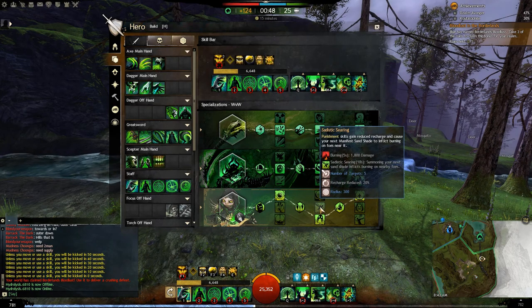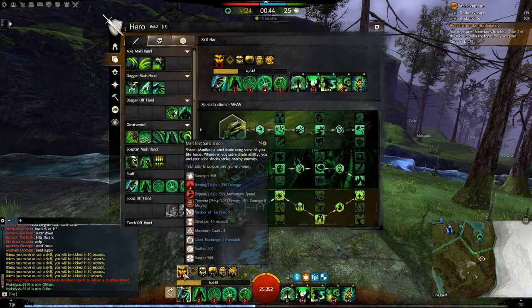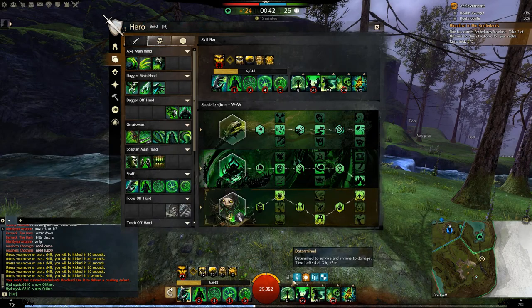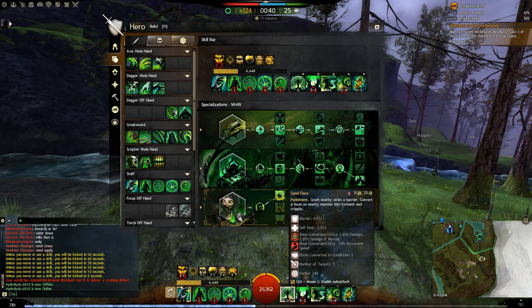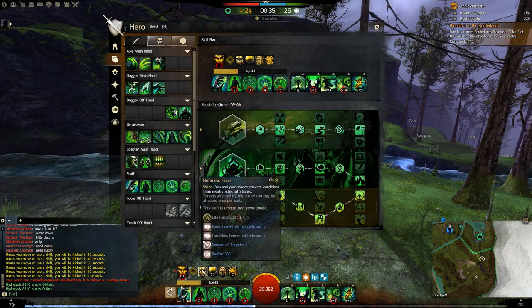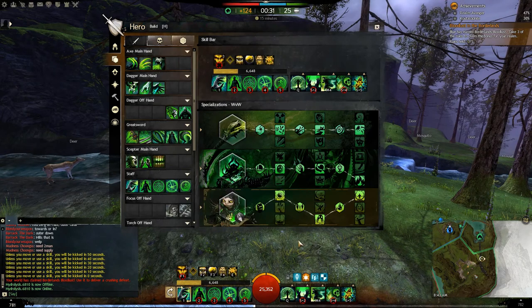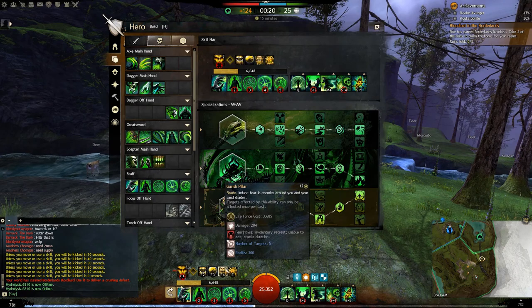With Sadistic Searing, every time you use one of these skills, your next F1 is going to cause burning — really nice for a burst combo. If you press your heal skill, immediately follow it with an F1, then roll your fingers from F1, F2, F4. That drops one stack of burning from Sadistic Searing, then two, three, four stacks of burning, removes two boons, and possibly gets a fear into them as well.